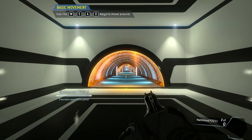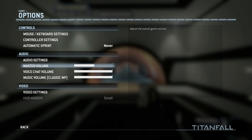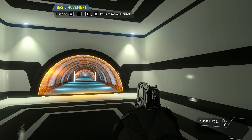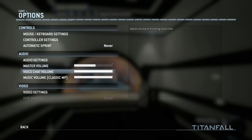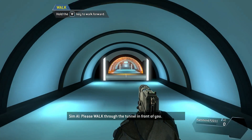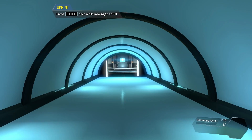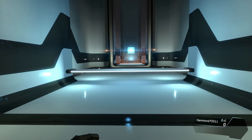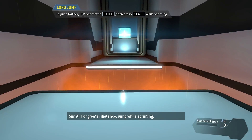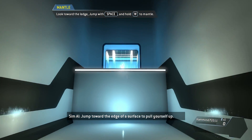You are free to move around the simulation. Let's turn the audio master volume down some. Please move around to continue. Please walk through the tunnel in front of you. Sprint through the tunnel. Looking good! They tried to close it on me. Jump over the obstacle for greater distance — jump while sprinting. Jump toward the edge of the surface to pull yourself up. Nicely done.